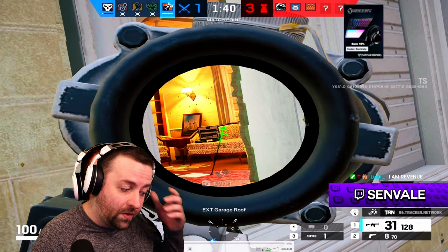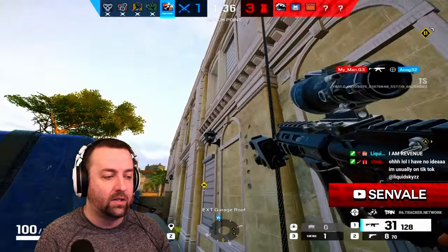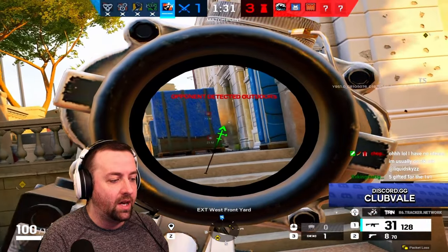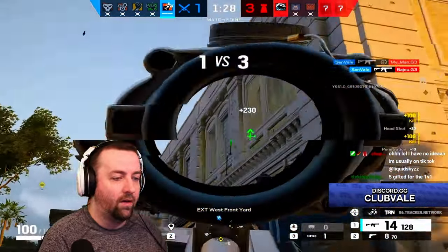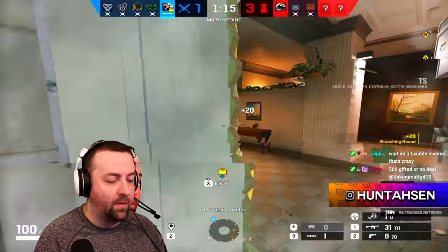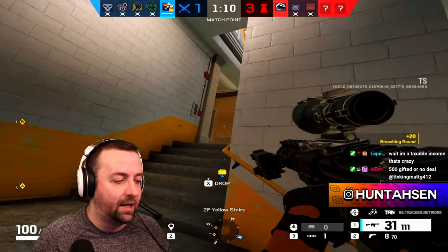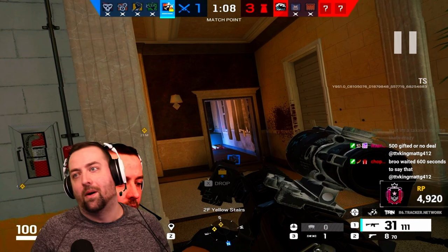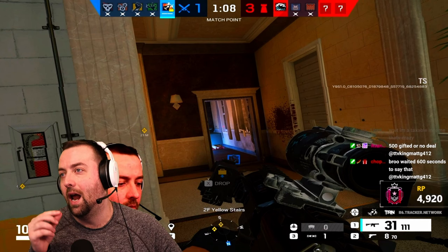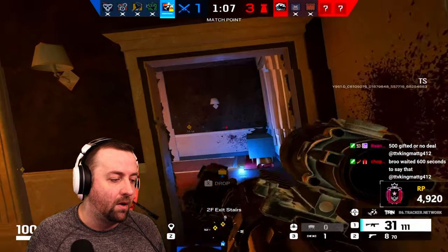Now let's go through some Ash clips with the R4-C. Here I'm in a 1v5 — nothing great about the situation but we don't give up. I grab the diffuser, they jump out on me but I place claymores down, one claymore goes off and we take them both out. I grab the diffuser and pre-show up in the window trying to get in as fast as I can. In a 1v3 if I drone I'm giving them time to move and any intel I drone will be old, so I'm mostly playing gun up.